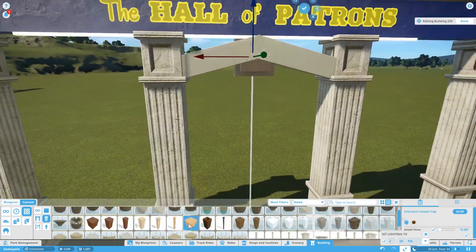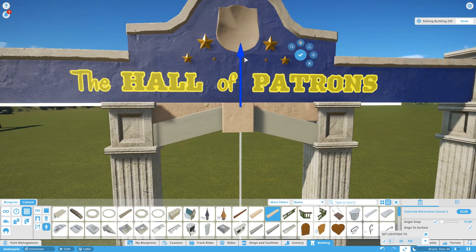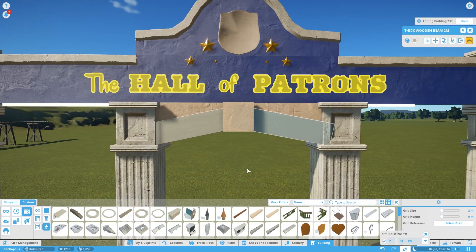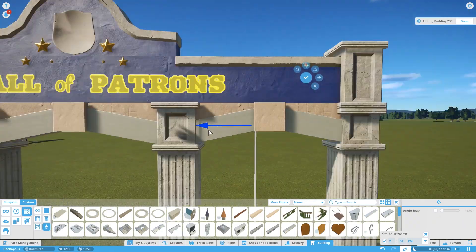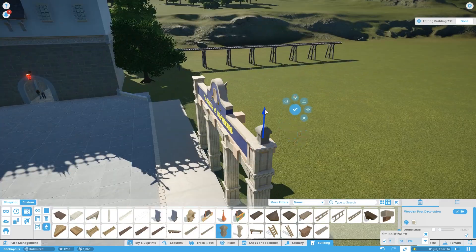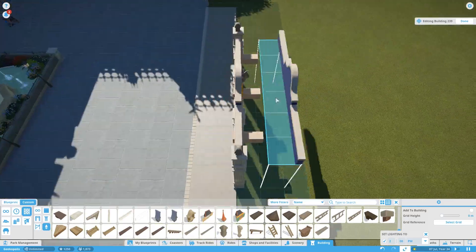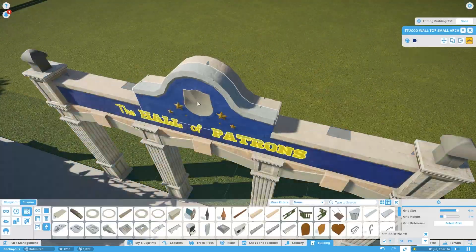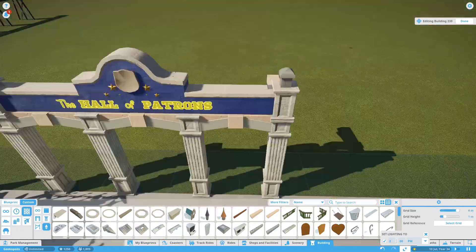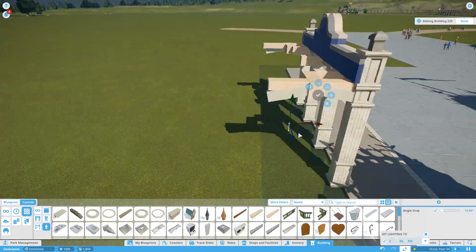These archways have a rounded arch on top that we couldn't make with wall pieces, so I've had to create something using the art pieces that's pretty close to the original — I'll place a picture of the original up so you can see what it looks like. The building has a large balcony at the front, and we're building that up using stucco pieces to create the wall.